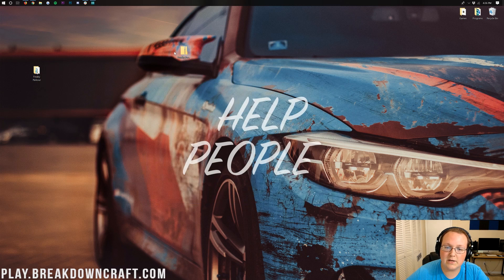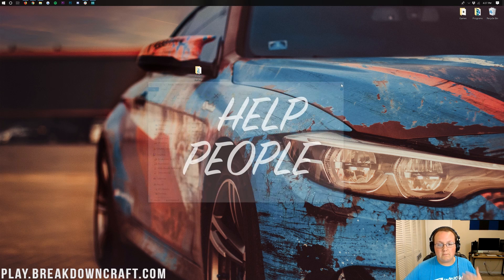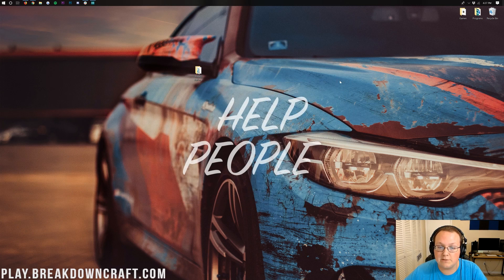Once this is on your desktop, you can go ahead and delete the file you downloaded. On your desktop you should be able to double-click on the folder and immediately see Dim1 and Dim-1. There might be some other stuff in here like data, data packs, and advancements — that's fine — but you should always have Dim1 and Dim-1. So make sure as soon as you open up the folder you see that. If it doesn't, go until it does, click the back arrow, and drag that to your desktop until you see that information as soon as you open the folder.